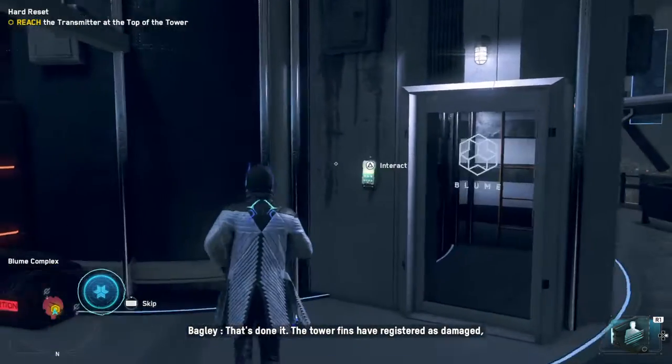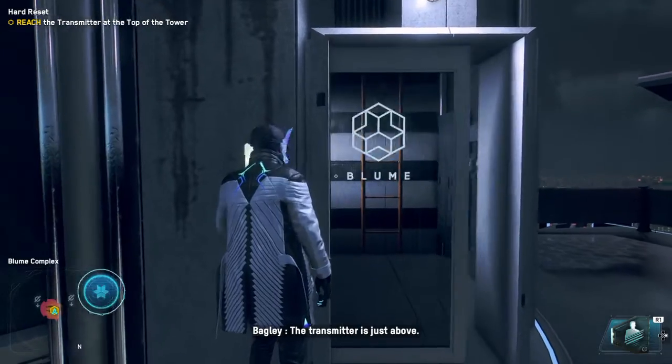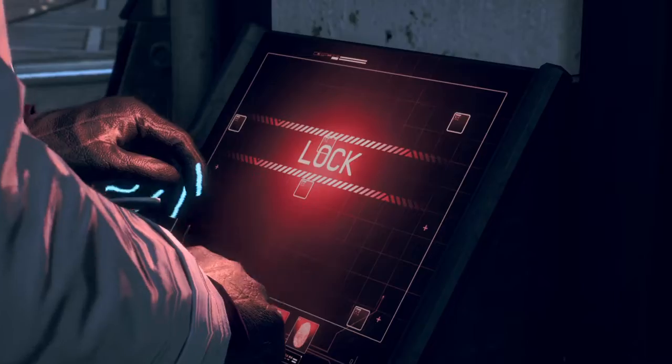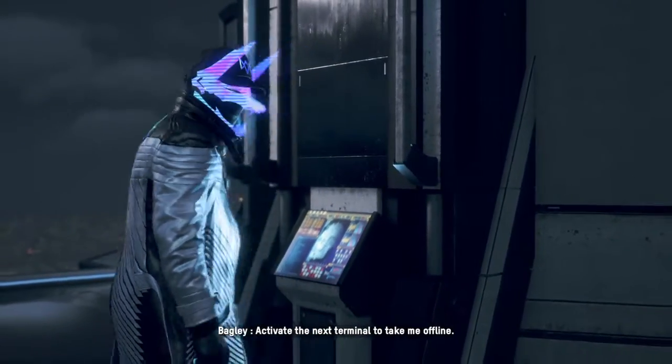That's done it. The tower fins have registered as damaged and the maintenance ladder has unlocked. Nice. The transmitter is just above. Reach it and take me offline before I... I'm going, Bagley, I'm going. I hope I didn't miss any cool dialogue. Suspending transmission — activate the next terminal to take me offline.